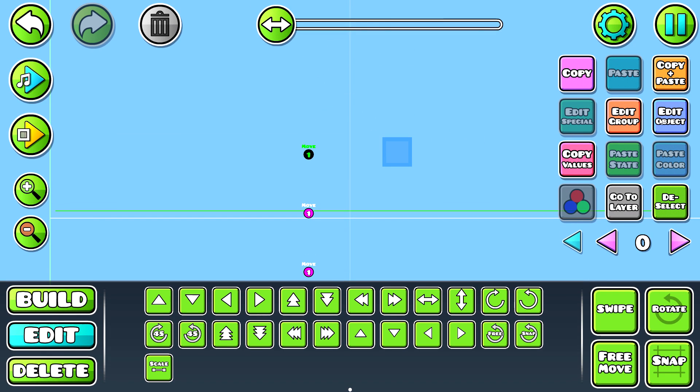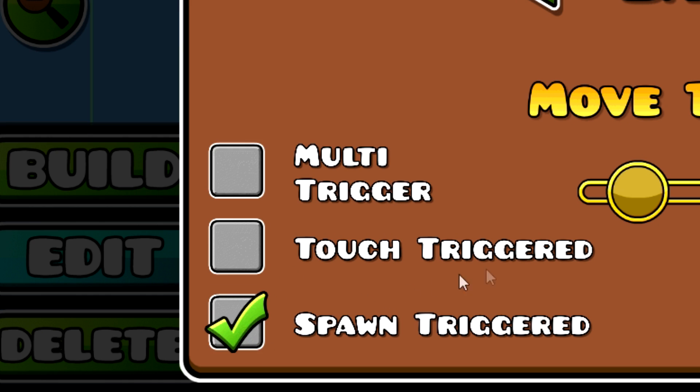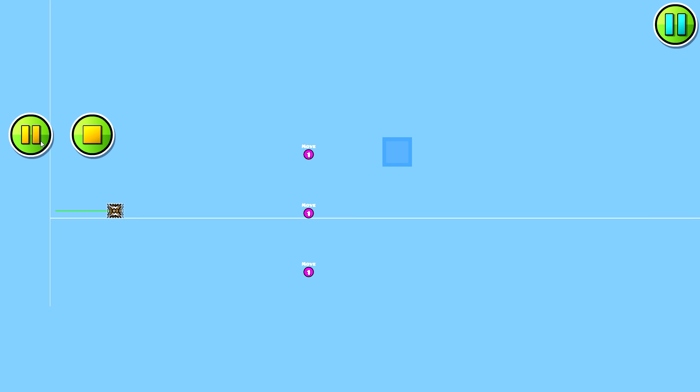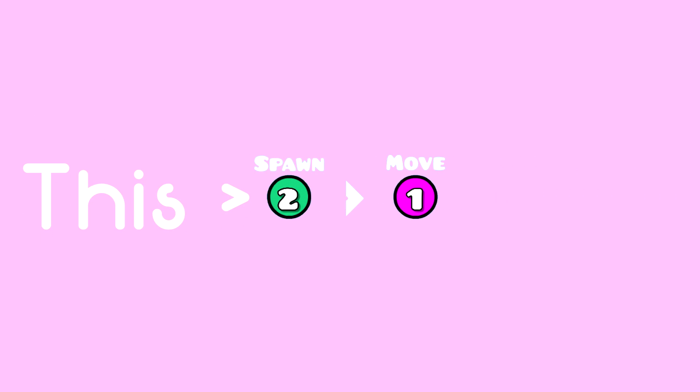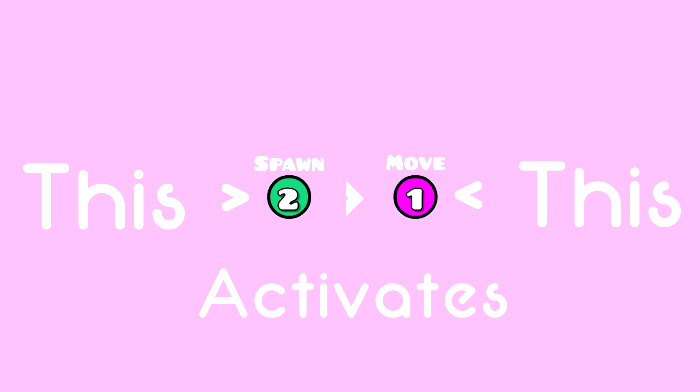To explain a little better: when a trigger is set to be spawned, going under, above, inside, or anywhere near it does nothing. The trigger will only activate when its group is spawned with a spawn trigger. This is probably confusing you a whole lot, so let's take a look at an example.